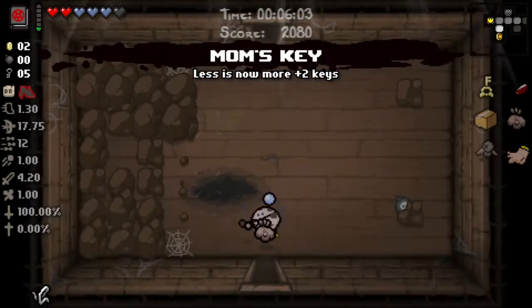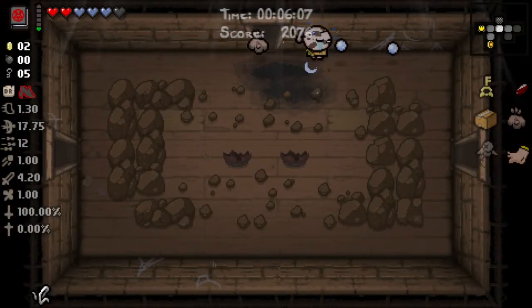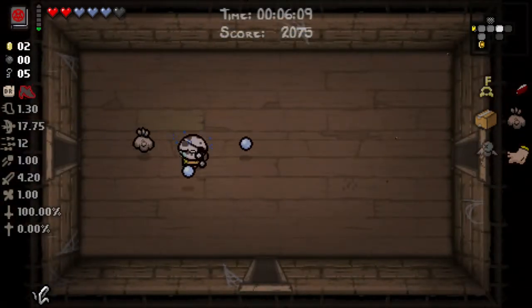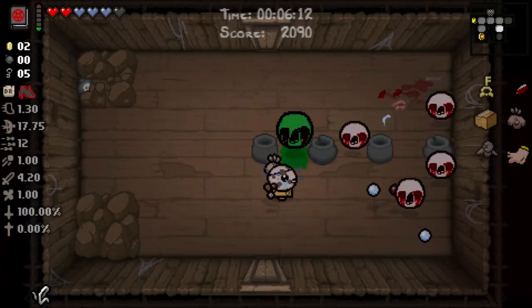Let's go in here — spend a bomb here, hope for a fiver. Mum's Key! Let's go. Now we have no bombs, but we have Mum's Key. We've got plenty of extra help to go for deals.